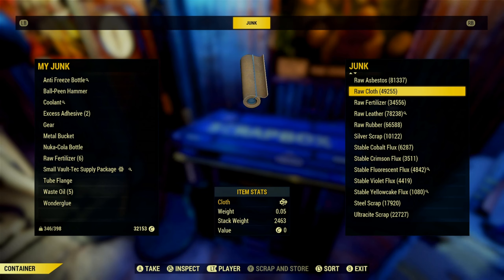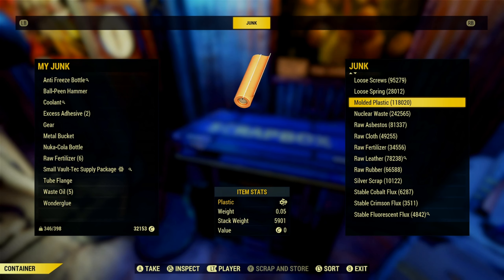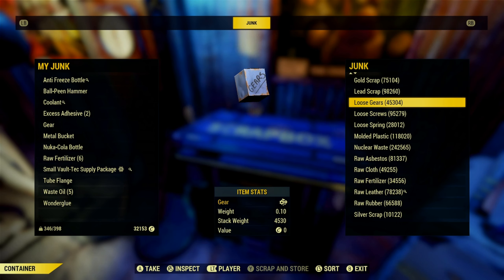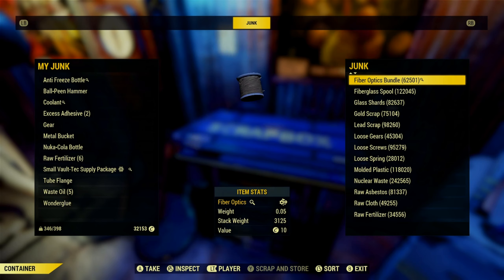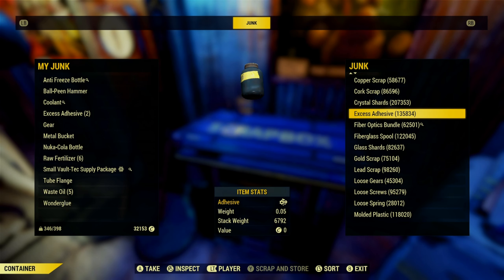So like 15,000 cloth, and there's a lot — even plastic. Look how much plastic I have. There is just a lot. I can give you 15,000 of a very, very big variety of just junk, including like acid.